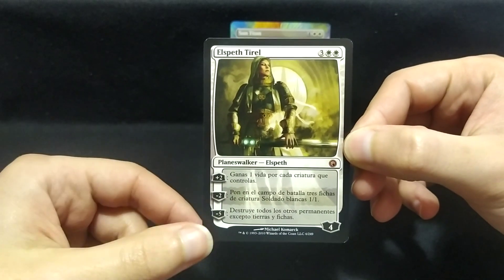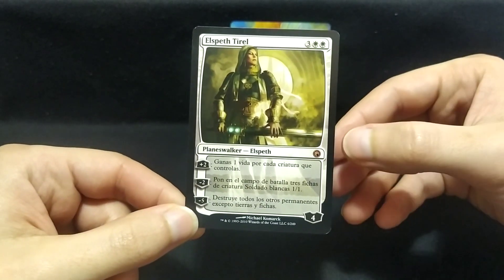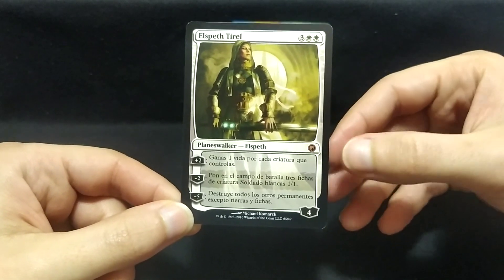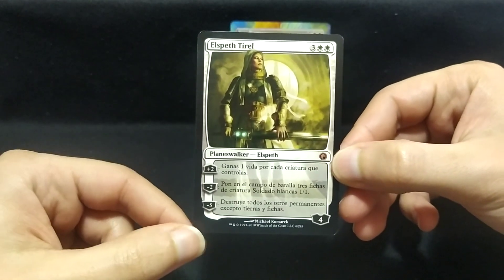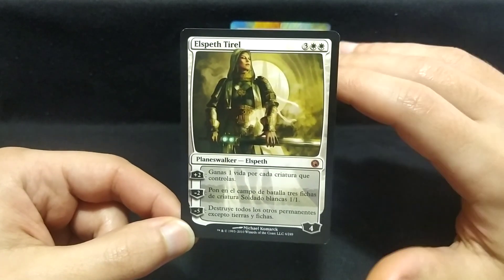Más dos. Ganas una vida por cada criatura que controlas. Menos dos. Pon el campo de batalla tres fichas de criatura soldado o blancas uno uno. Menos cinco. Destruye todos los otros permanentes excepto tierras y fichas. Fantástico.